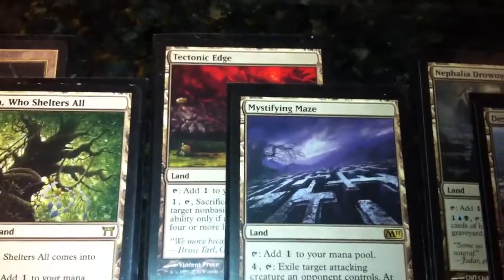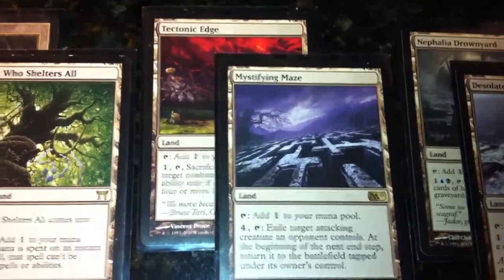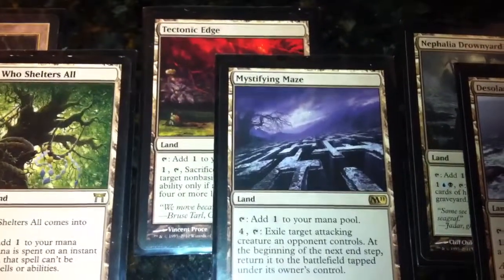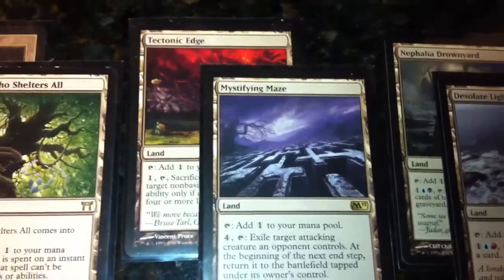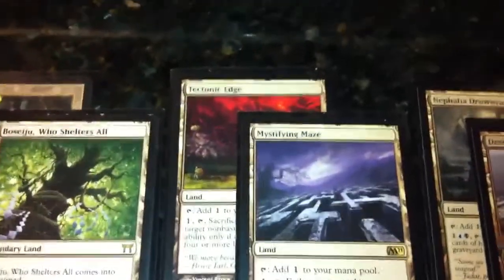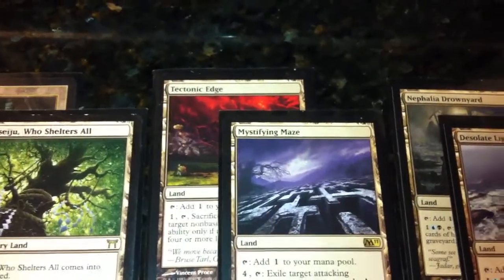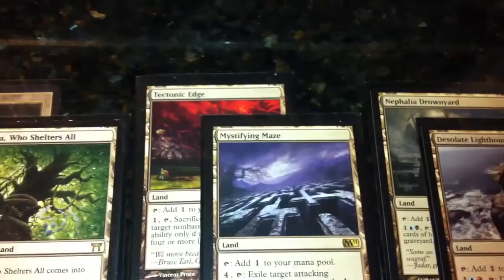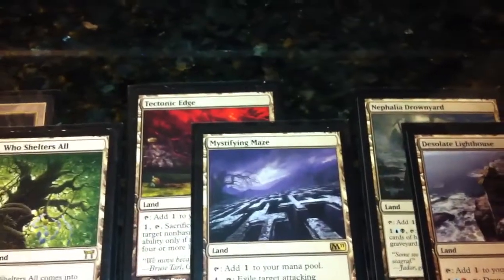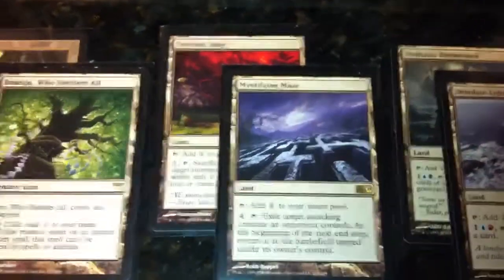More land destruction with Tectonic Edge and a Mystifying Maze, which is good if they're trying to get you with general damage. Also, if one of your opponents has one, in my deck it's not that bad, because if they bounce one of my creatures, they have come-into-play triggers for me. You can bounce my Rune-Scarred Demon or Sphinx of Thune as many times as you want — I don't care. So watch out for that value and try not to let them have it, but if you have to, it can save the game.